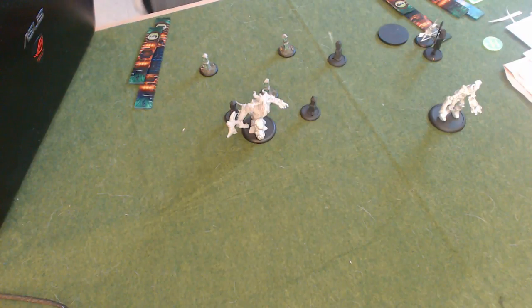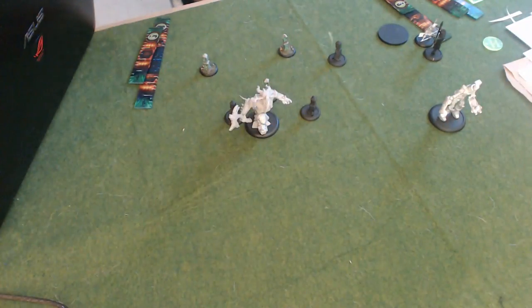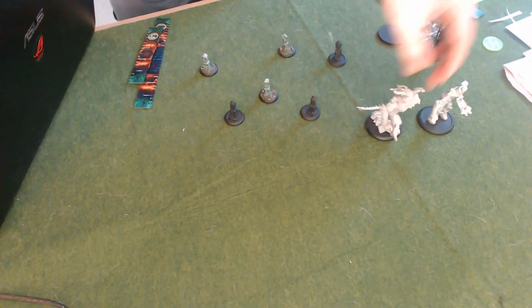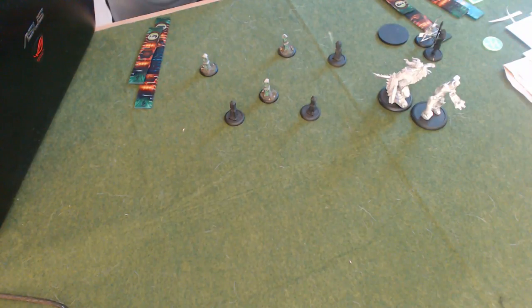Look for things where it says the model has to advance and end its activation — you will not trigger things that require an advance by placing them with shifting stones. So Retaliatory Strike, for example, on Bastions — it can be really important that you try to place your model in their melee range because they will not get their defensive strikes if you do so. Basically, defensive strikes are a big one. Admonition is another one — if a model has admonition and you walk up, it can move three inches away. But if I'm in shifting stones and I place here, I'm going to be able to just attack it — they will not get the trigger of admonition.